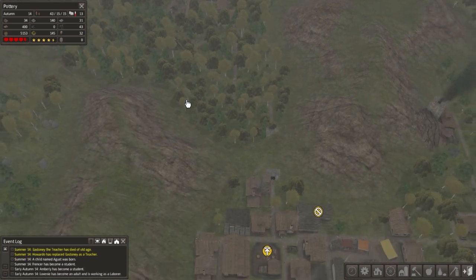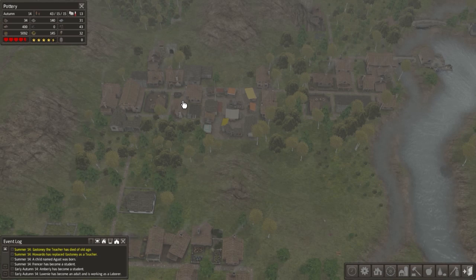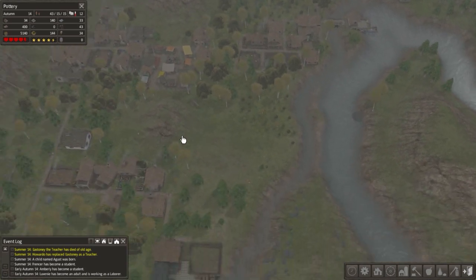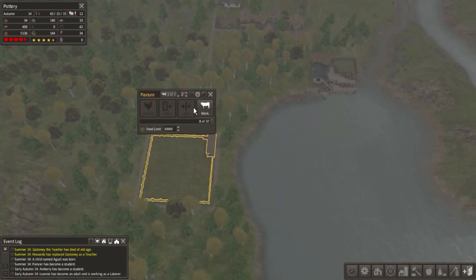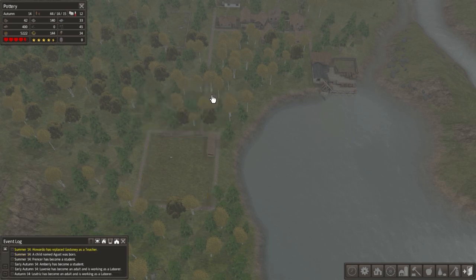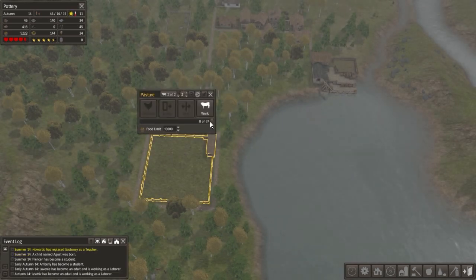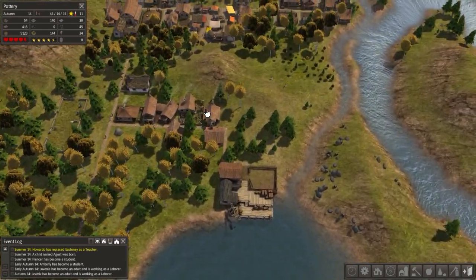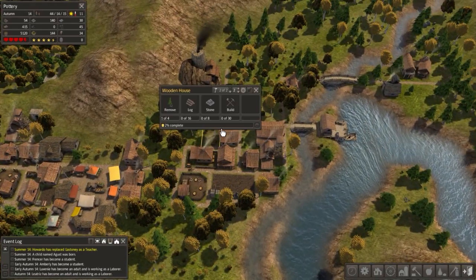They're doing good, bringing in lots of logs. Looks like the food is starting to go down a little bit. I was hoping that the chickens would be useful in that regard, but they're just shitting out eggs. I guess we have to wait until the pasture fills up with chickens and then we can start cutting them to pieces and eating them. That should be pretty good.